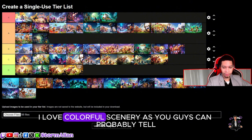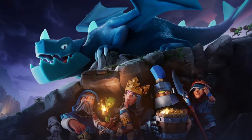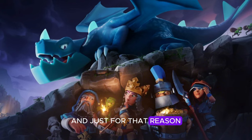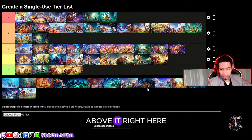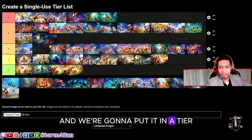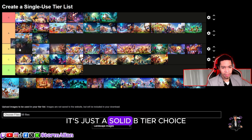As you can probably tell, I love colorful sceneries. Next we've got the Dark Ages, and the queen skin is growing on me a lot. I think it's a better version of the E-drag loading screen we saw previously. I like the Dark Ages theme. I'm going to put it at top B-tier for me.